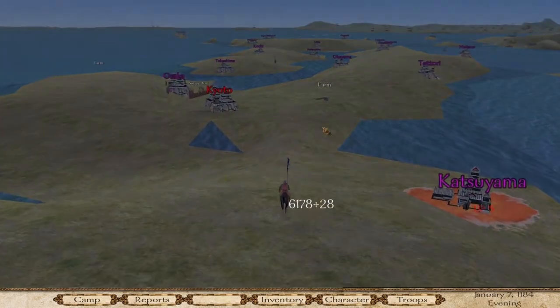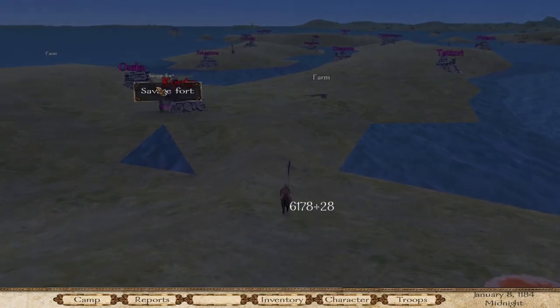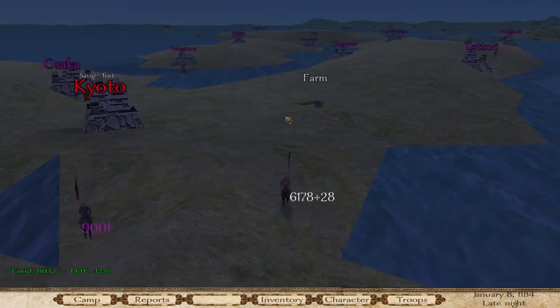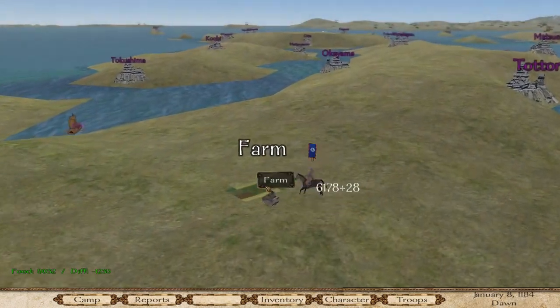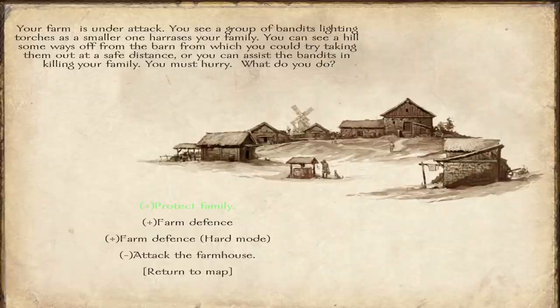There's actually a farm here, let's go there. But we need to find a way to make more money because we are losing quite a lot. I'm thinking we might want to spec into a few other things. We can do protect the family — farm defense, farm defense, heart mode, attack the farmhouse. Should we do protect the family?